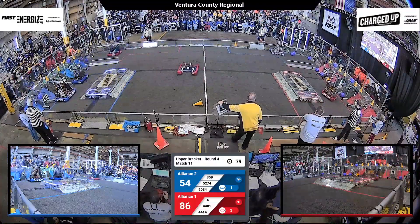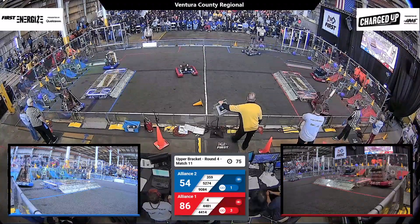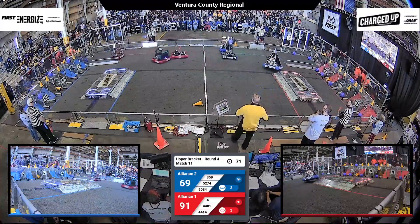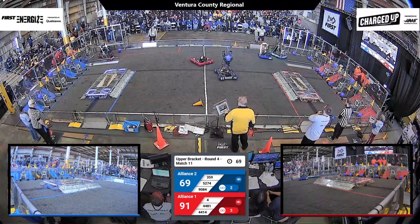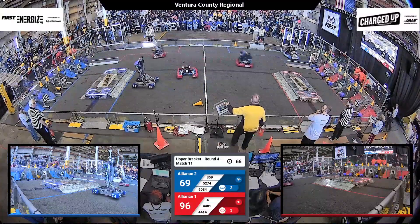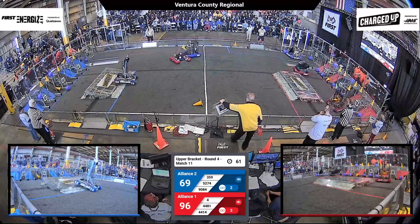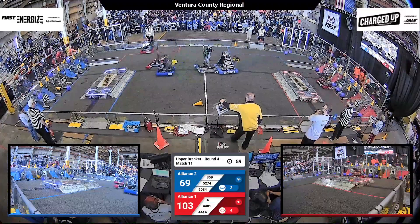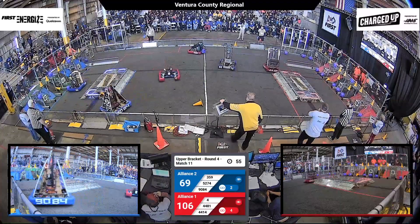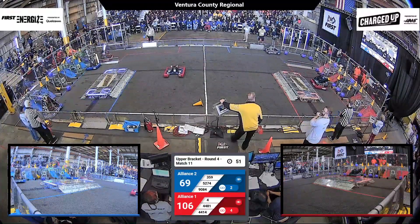Here comes Team Rembrandt's, they have another cone in their possession, and they're going to drop it onto that mid-node. Looks like there was a penalty against the Blue Alliance, possibly contact in the Red Alliance's player station area. Hawaiian kids getting blocked by Team 4, but they just spin around. The score is now 106-69 with 52 seconds left in the match.